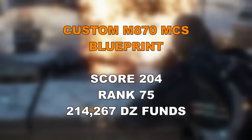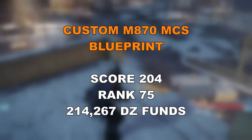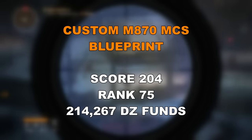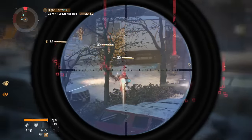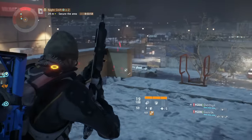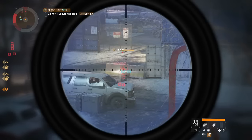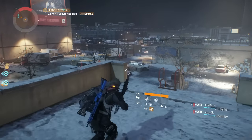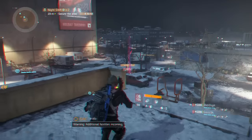Moving on to Dark Zone 3, the DZ03 vendor is selling a Custom M870 MCS blueprint with a gear score of 204. It requires rank 75 and costs just over 214,000 Dark Zone funds. I actually like the Custom M870 — being able to roll it for the talents I want is a solid option. With the weapon balancing patch coming, shotguns should get some love, so this blueprint is worth buying.